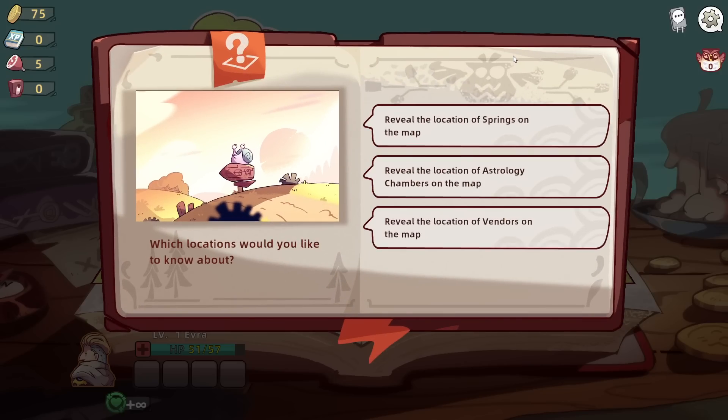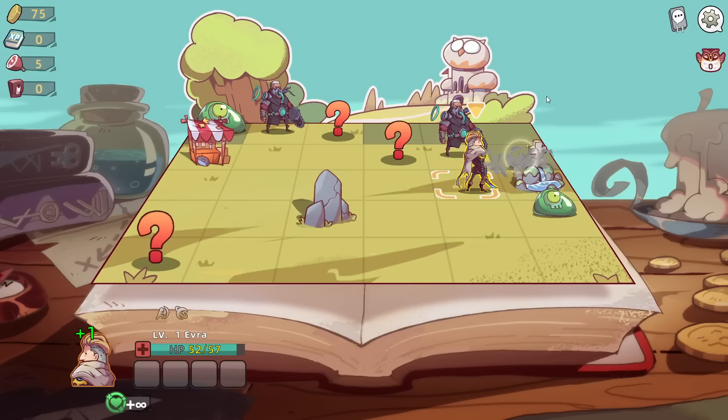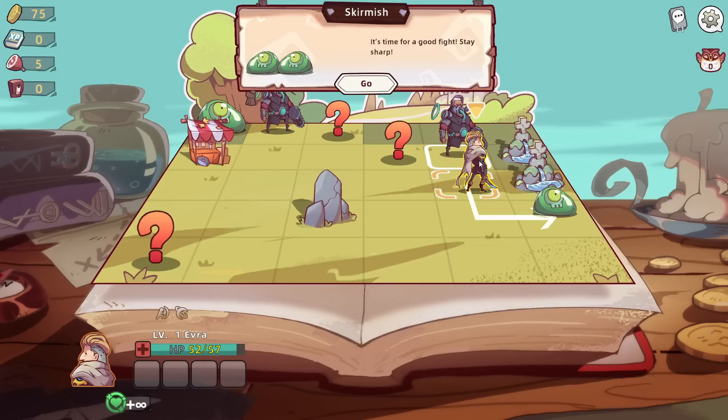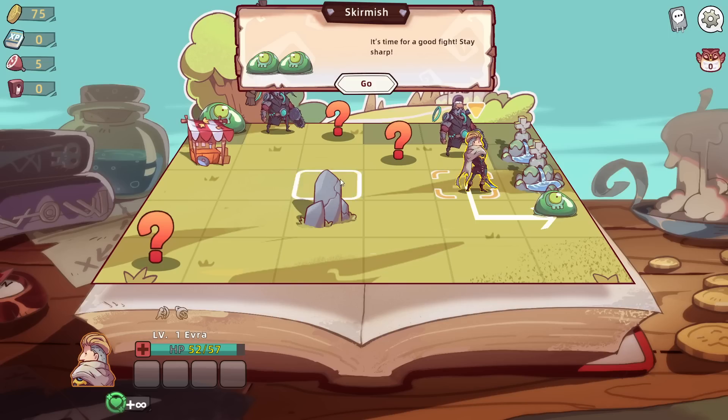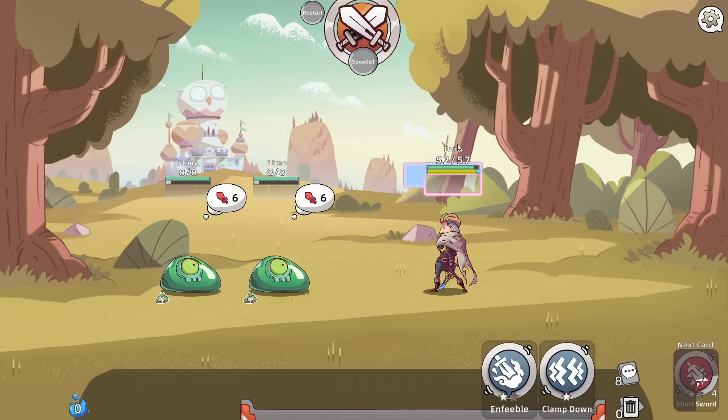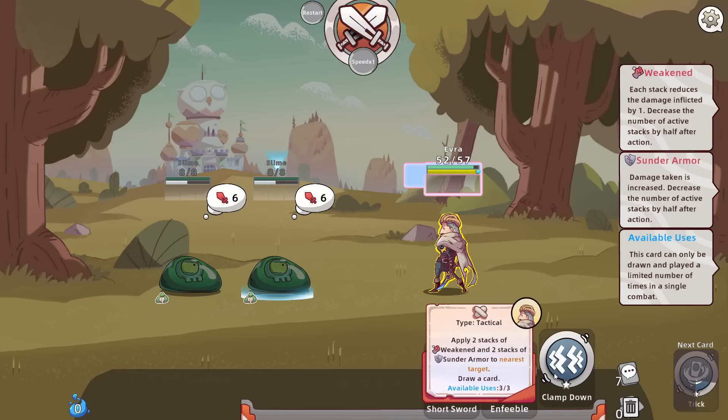Reveal the location of the springs and the vendors. I'm not entirely sure what's up with the food system yet. Because I'm at five, and I'm still at five. I like it - it's working in my favor, but it doesn't seem to be as penalizing as it sounds like it is.